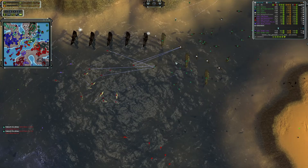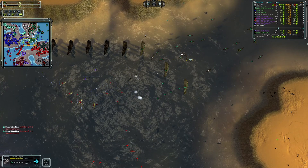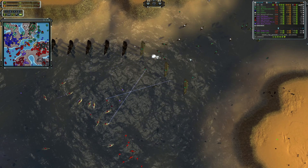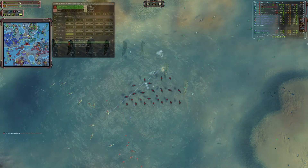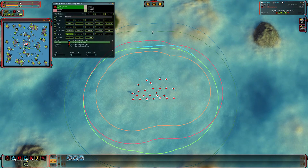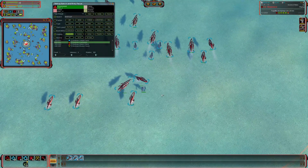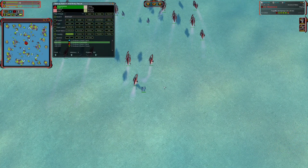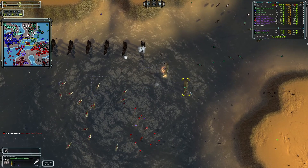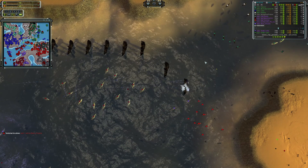Next, the question: should you do this? Whether you should is heavily dependent on your ability to micro your commander and gauge the risk of getting sniped by torps, gunships, strats, or just forgetting he's forward and getting taken out by subs or destroyers. The reason that's easy to do is that whenever you drag a box to select all of your naval units to retreat, that box won't select your commander. There's probably a mod that fixes that — if you know of one, link it in the comments. If you're retreating from a naval engagement and drag a quick box, there's a pretty good chance you'll forget about your commander out there.